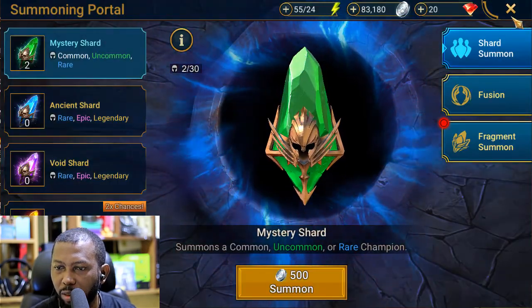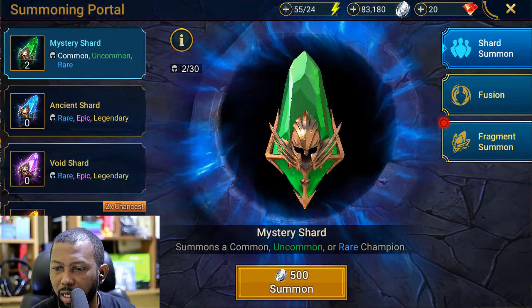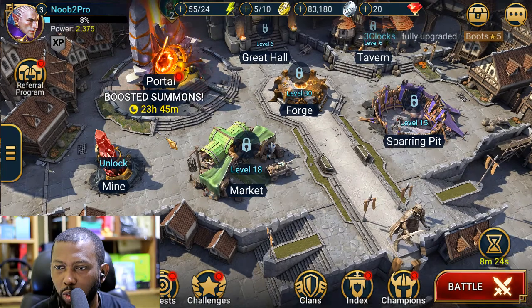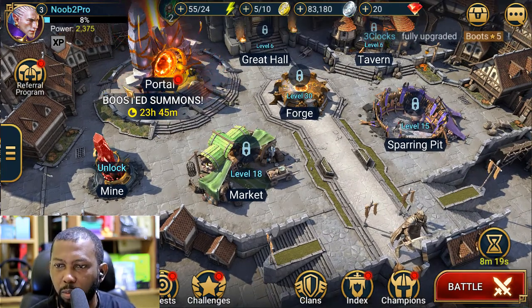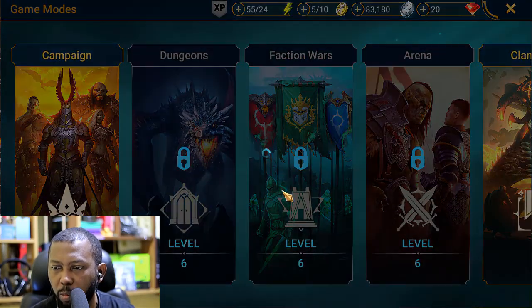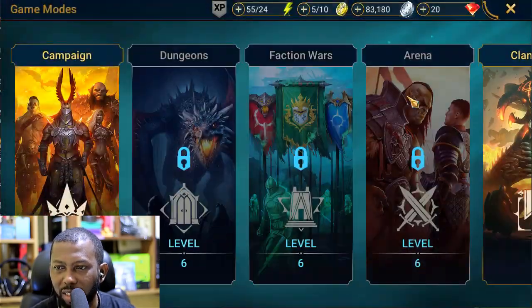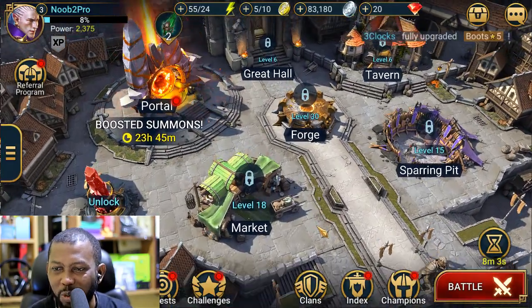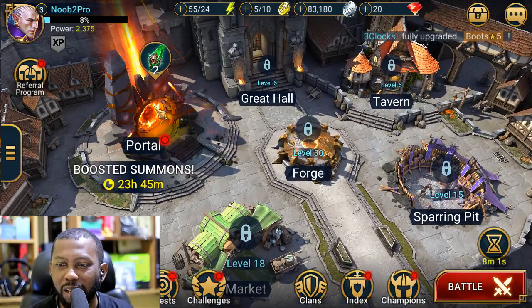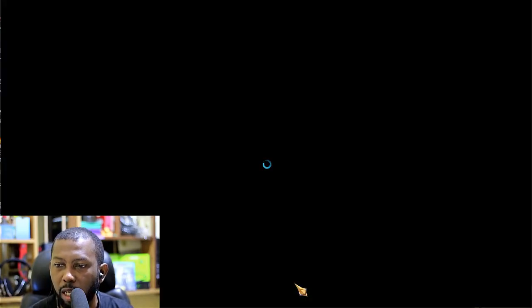I don't have any shards yet to pull, but I have a 2x Sacred shard event — for the next 23 hours I have double chance to pull legendary champions from Sacred Shards. That means I need to look for ways to get Sacred Shards as fast as possible. Also I need double XP — I forgot what it takes to be a newbie, so this is all new to me again. Let's pull our Mystery Shards and maybe we'll get a good rare.